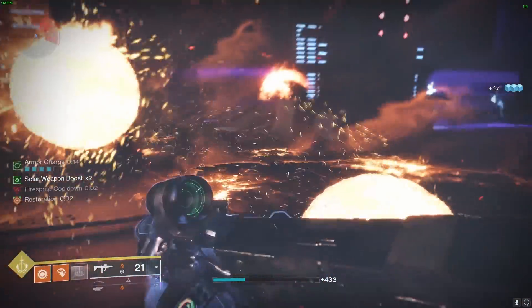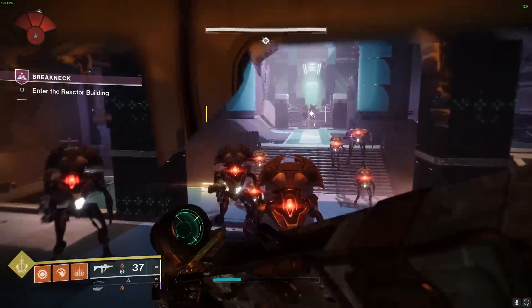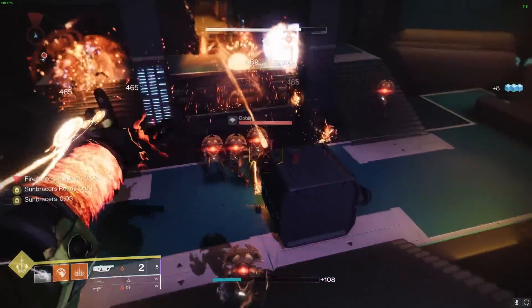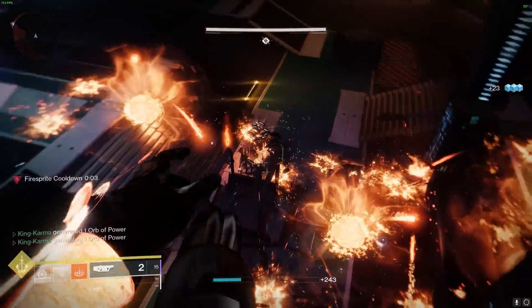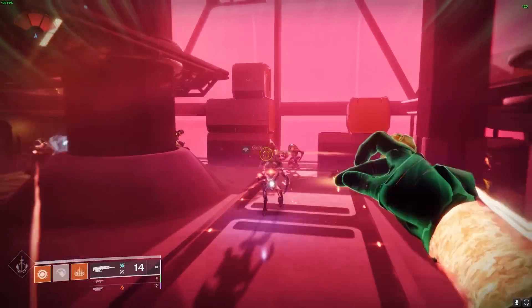Those solar nukes can be instantly re-triggered with another charged melee attack. All of those grenade hits and kills give you infinite melee energy, which in return gives you infinite grenade energy. The Touch of Flame solar aspect will give our solar grenades an additional increase in duration, and will also start to emit blobs of lava around the grenade's perimeter, which have the ability to scorch and ignite enemies.